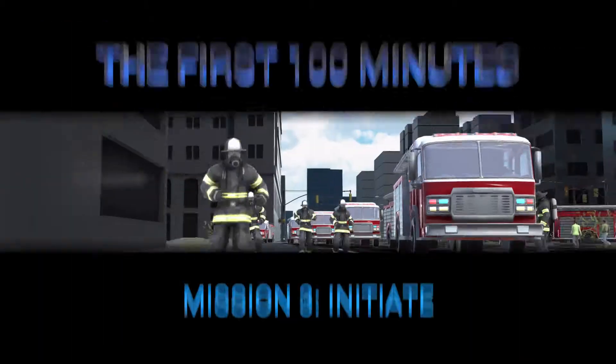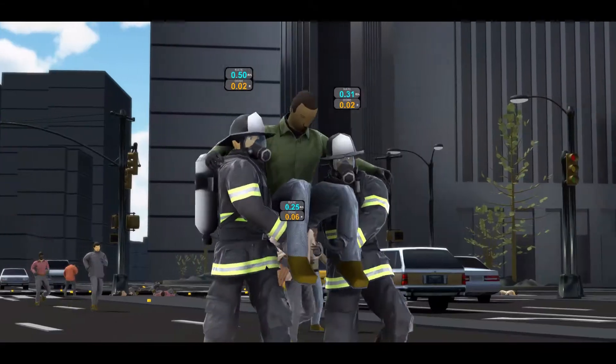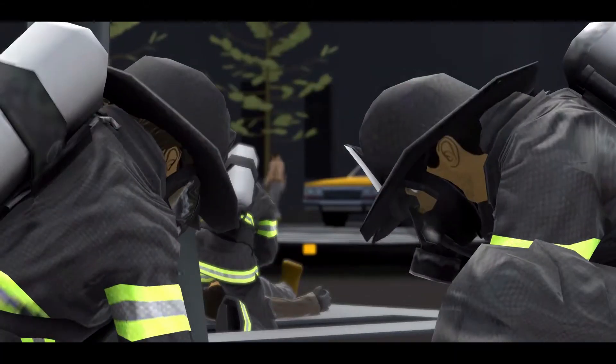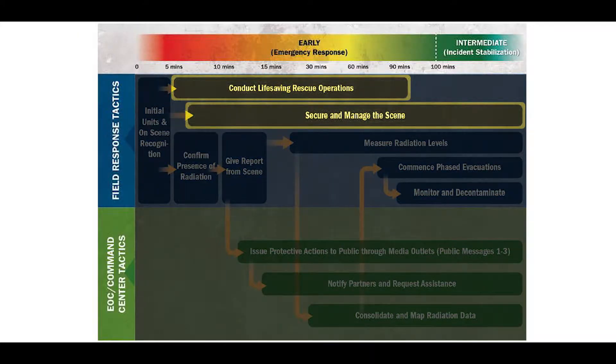Initiate mission: start life-saving operations immediately on arrival, followed by securing and managing the scene without waiting for radiation monitoring to begin. This mission consists of tactics numbered six and seven and is conducted concurrently with the previous tactics and missions.